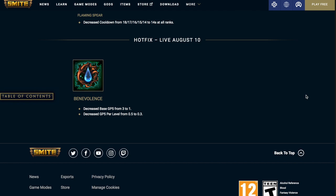There's also a hotfix already in the game. Benevolence decreases the base gold per 5 seconds from 3 to 1, and decreases the gold per 5 seconds per level from 0.5 to 0.3.